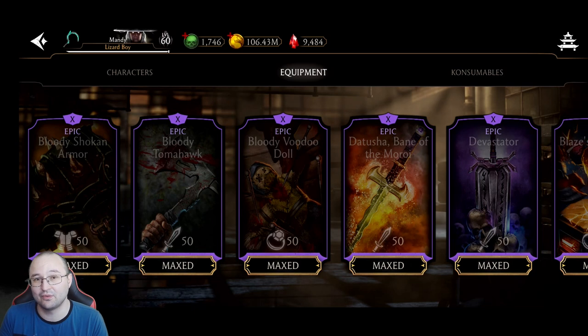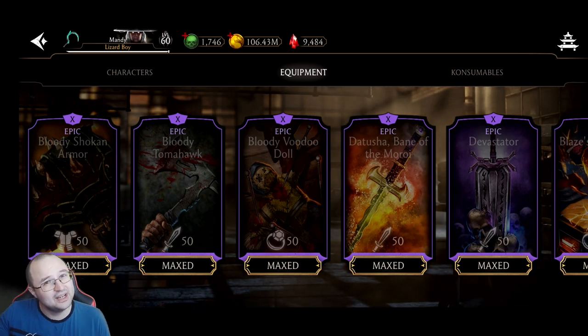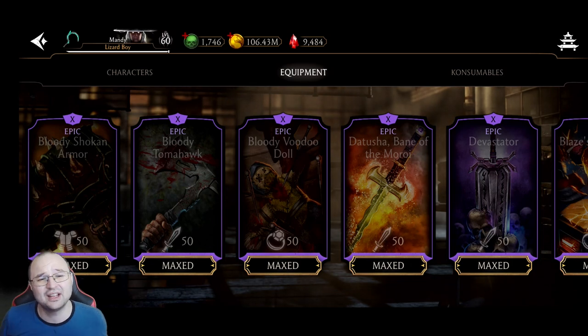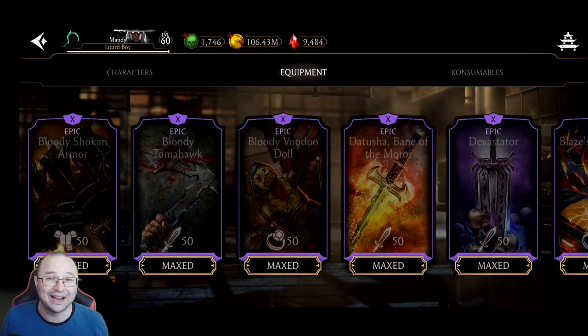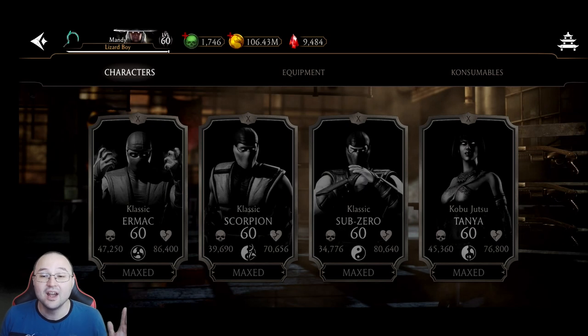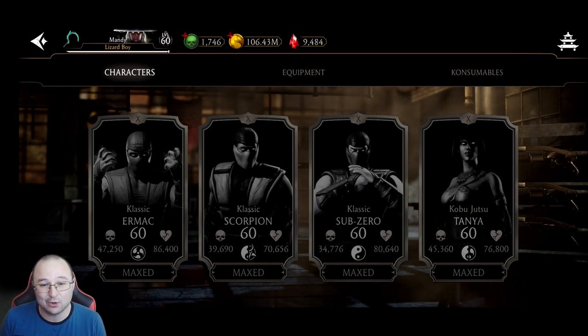Faction Wars isn't really that relevant anymore — unfortunately, even Survivor Mode Faction Wars isn't. So if I told you two or three years ago it is better to go for the equipment first, I have to change my statement, because currently this equipment is outdated and, more importantly, you can get better equipment by grinding towers. The best character to help you grind towers after you start the game is by far Classic Scorpion.